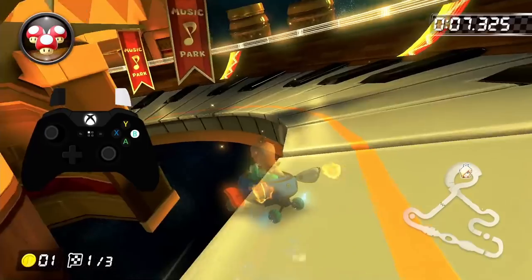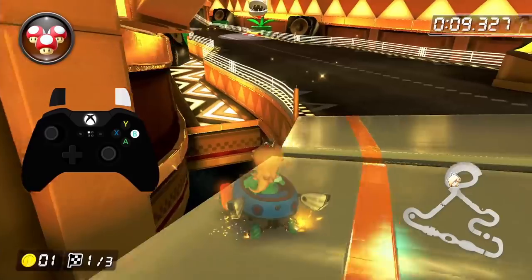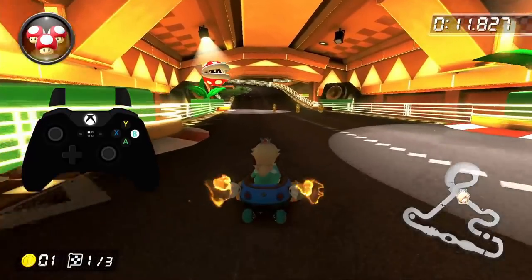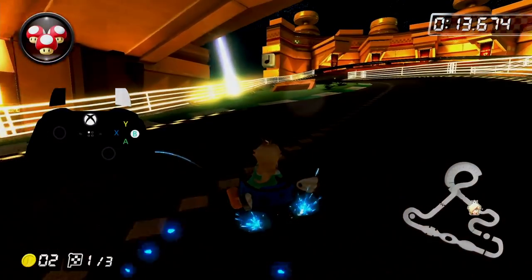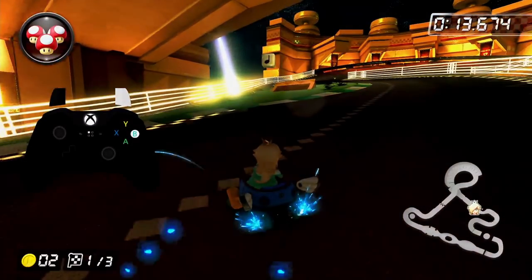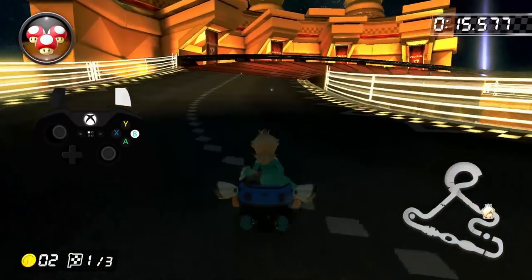Then in the piano section, if you do some soft drifting, you can actually build up a super mini-turbo and an ultra mini-turbo instead of two super mini-turbos like before. Just before coming up on the Piranha Plant coin, start a wide left drift, and what you want to do is a right hop to release it such that you land on this green section of the track divider that's close to the ramp. After that first right hop, immediately do another one and the momentum from the mini-turbo should carry you clean over the grass and onto the ramp.